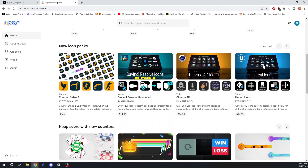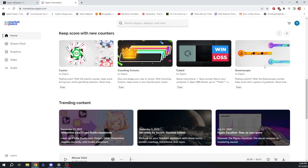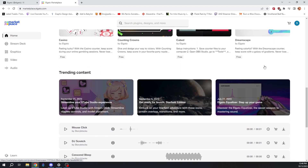We're talking overlays, icon packs, counters for your stream, cool animated designs. And the best part is everything is located in one place for you to browse. New things are going to constantly be being added. Super easy to install right into your OBS and, of course, Stream Deck Compatible.